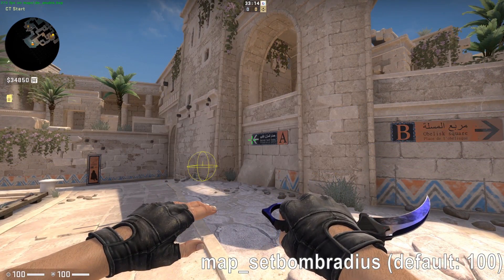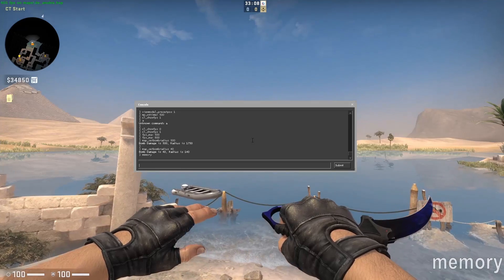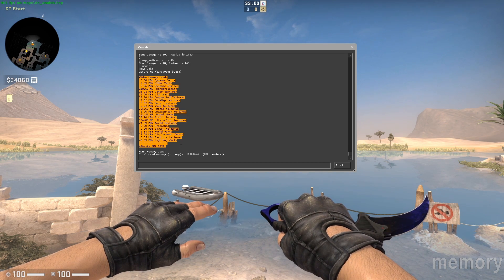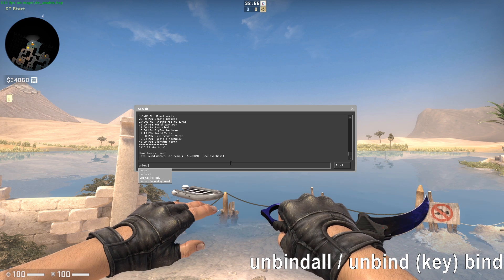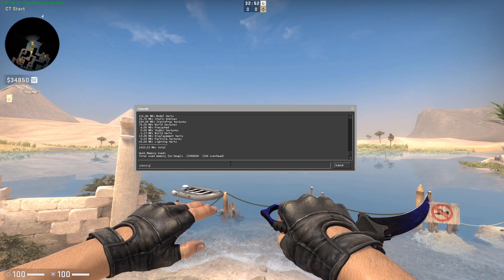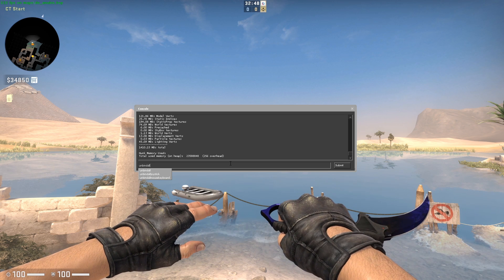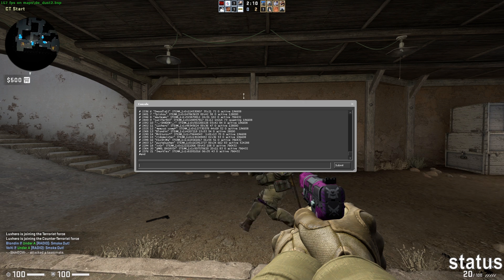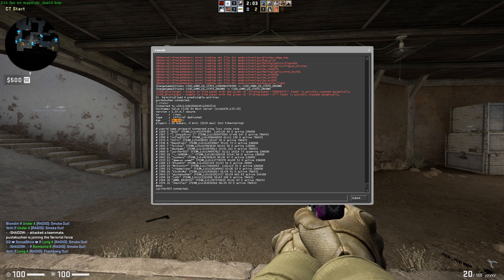Map Set Bomb Radius — this will set the bomb radius of the map. Memory — will show you memory stats, which can be useful for troubleshooting and map testing. Unbind All or Unbind — Unbind All will unbind all of your key bindings, or use the command Unbind followed by a key to unbind that specific key. Status — this will show you some important server information, such as the location and type of the server, every player user ID, and the server IP.